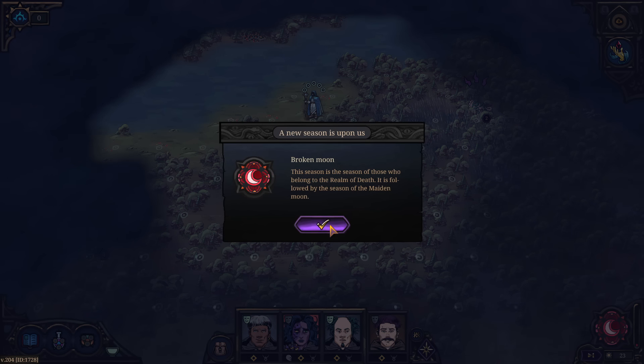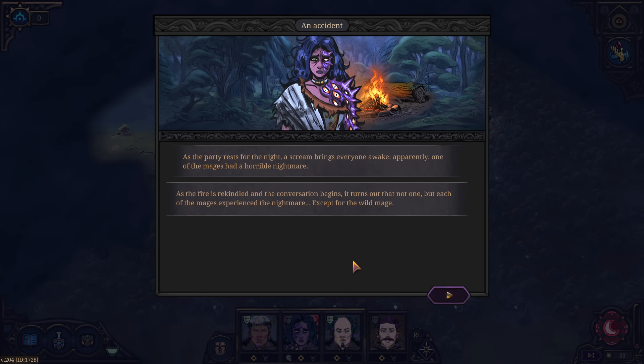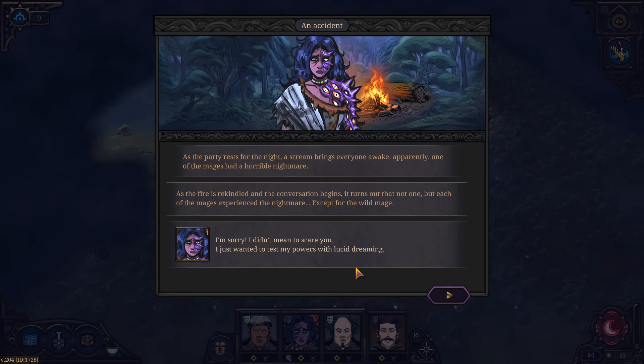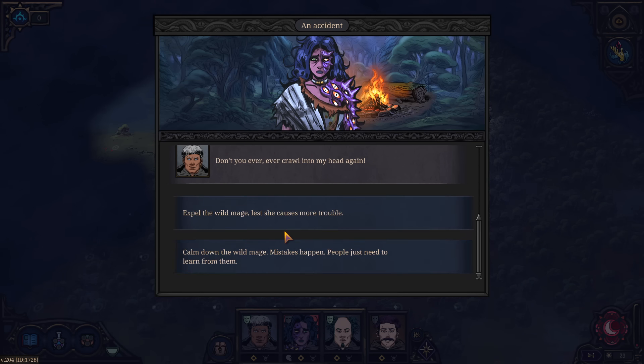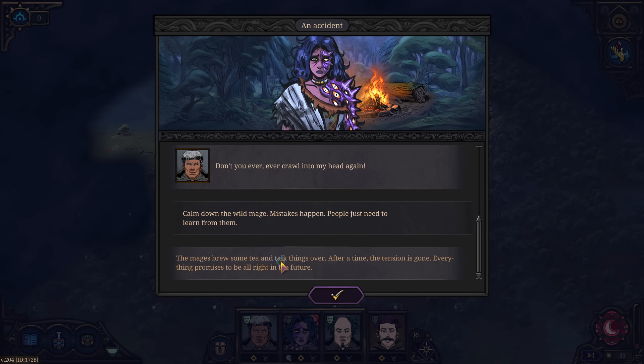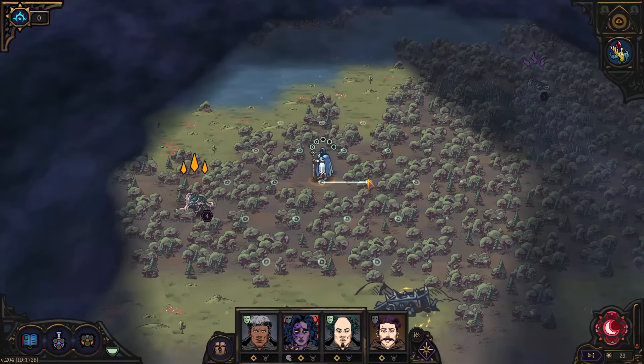Broken Moon, realm of death — followed by the season of the Maiden. As the party rests for the night, a scream brings everyone awake: one of the mages had a nightmare. It turns out each of the mages had the same nightmare, except for the wild mage. 'I just wanted to test my powers with lucid dreaming.' 'Don't you ever crawl into my head again.' We'll calm down — mistakes happen, she needs to learn. The mages brew tea and talk to her, and after a time the tension is gone. She's new — nobody's ever trained her to be a wizard.